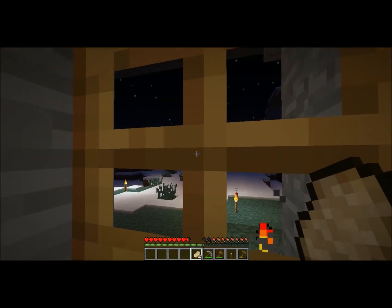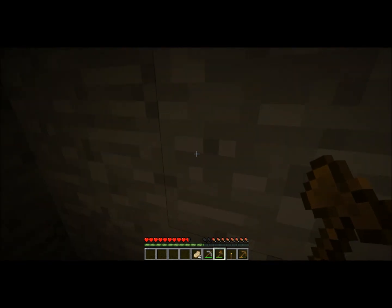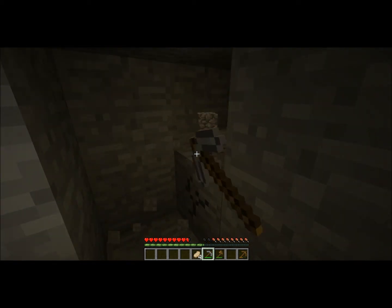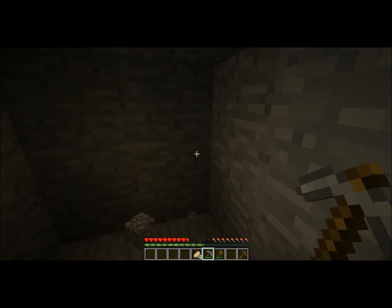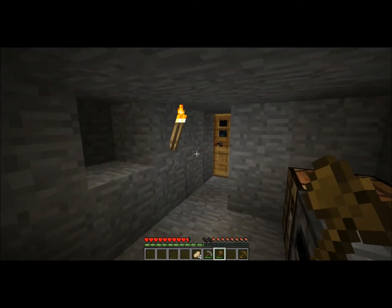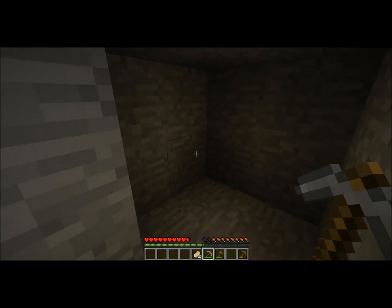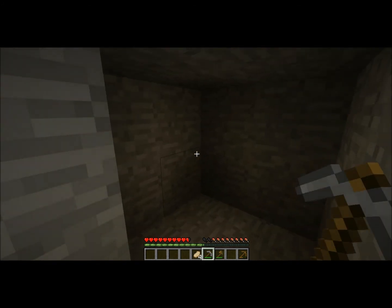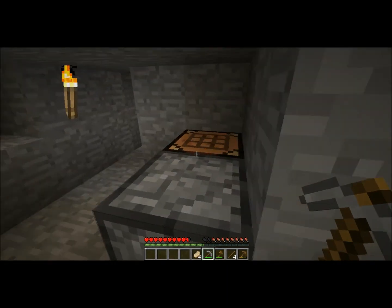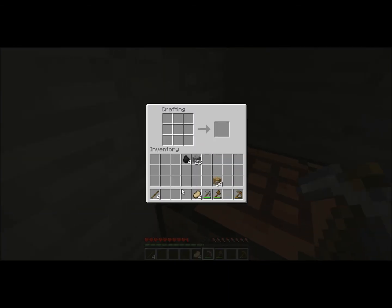Every once in a while look outside and make sure nothing is coming. Now if we want, we can expand a little bit during the night. We got one torch left so we can expand this way. Just don't get exposed to the outside — if you dig too far, eventually you'll reach the outer point, and you'll be exposed to monsters. This is a good bright house — nothing should spawn in here. In the event that it does, I'm going to make a sword and a shovel.